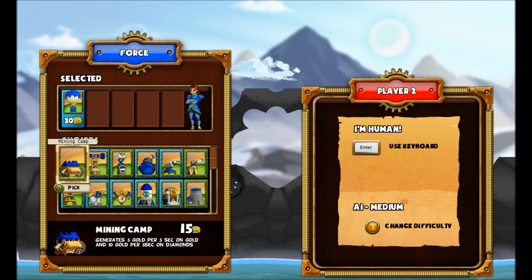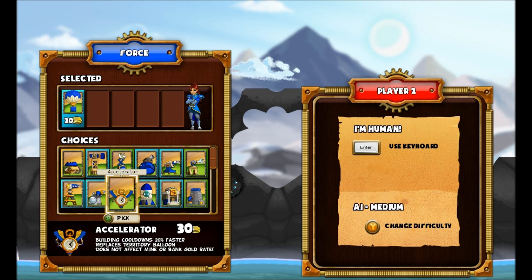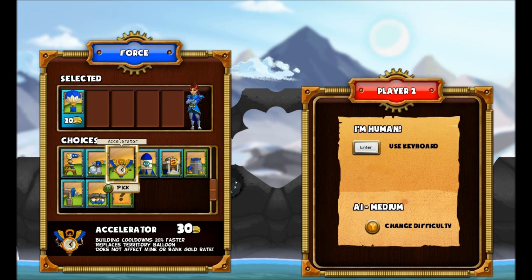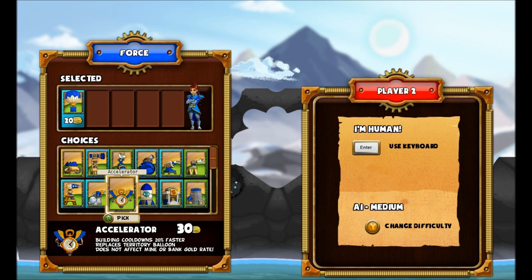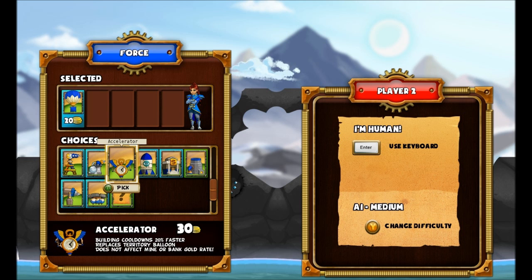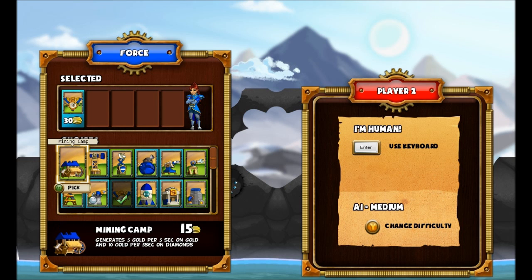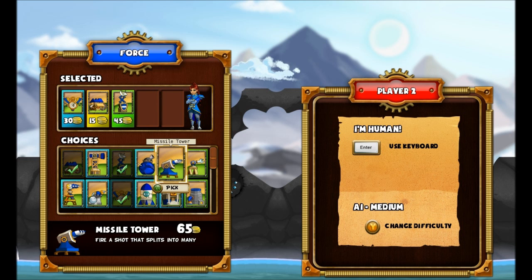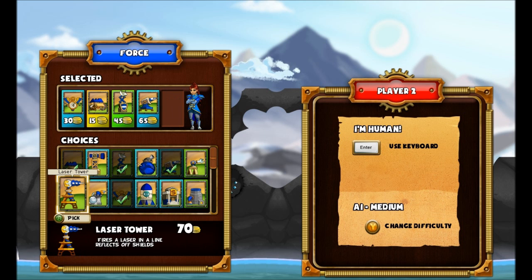Now we get to pick the type of buildings — weapons and defenses — that we want. You've got 5 slots total. One is your territory balloon, which lets you place down more buildings. The basic balloon costs 20 gold, or you can pick the accelerator which reduces the cooldown of buildings in its vicinity, or the build platform which also counts as a balloon and increases territory. I like the accelerator, so we'll pick that. We also need a mining camp — that's how you get resources. Then I'm going to pick the shield tower, missile tower, and laser tower as my towers of choice.